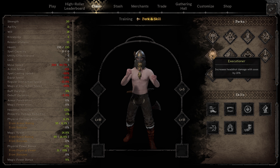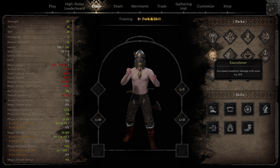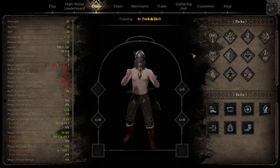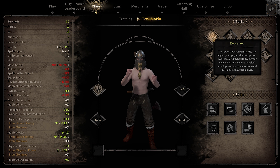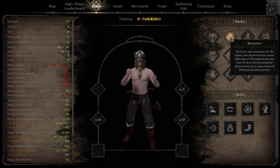Specialization and executioner are an amazing duo build starting off. I wouldn't run them by themselves — they do a little bit more damage and are nice to have, but they're not significant enough without each other. If you level up to level five, I would be running executioner and specialization together.